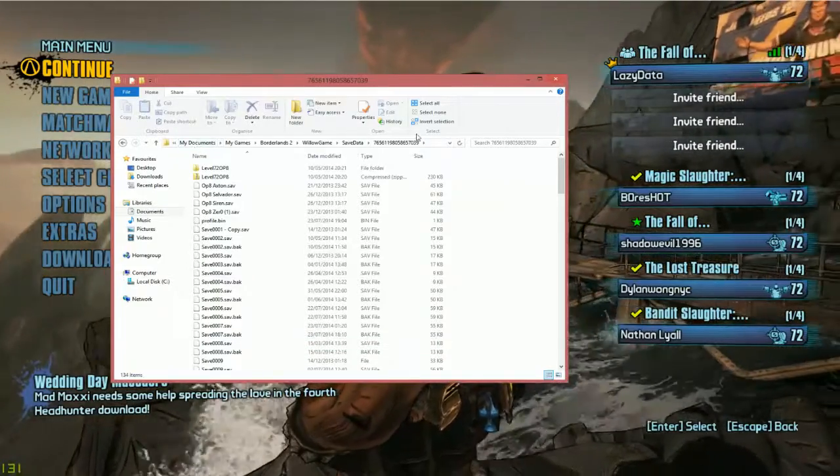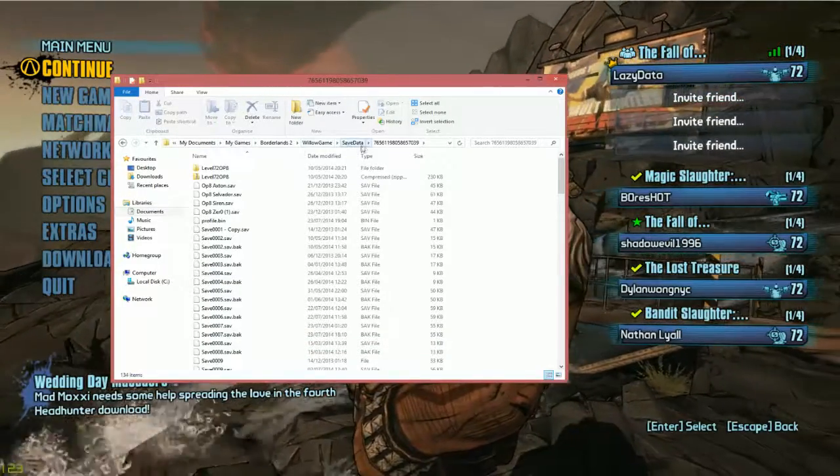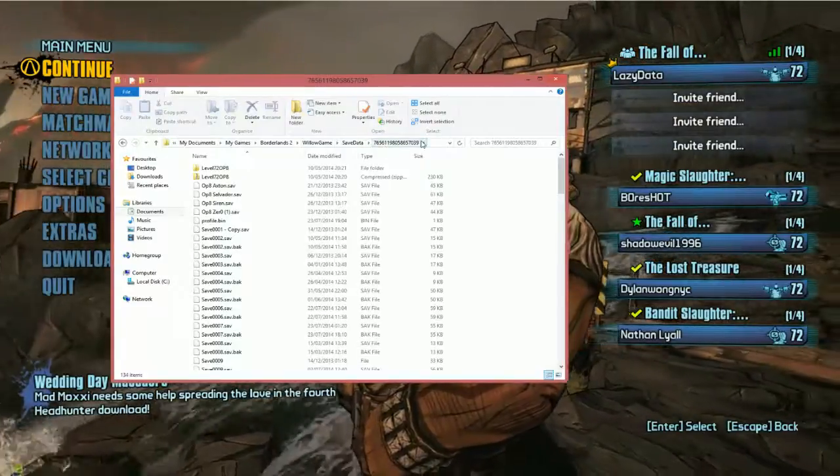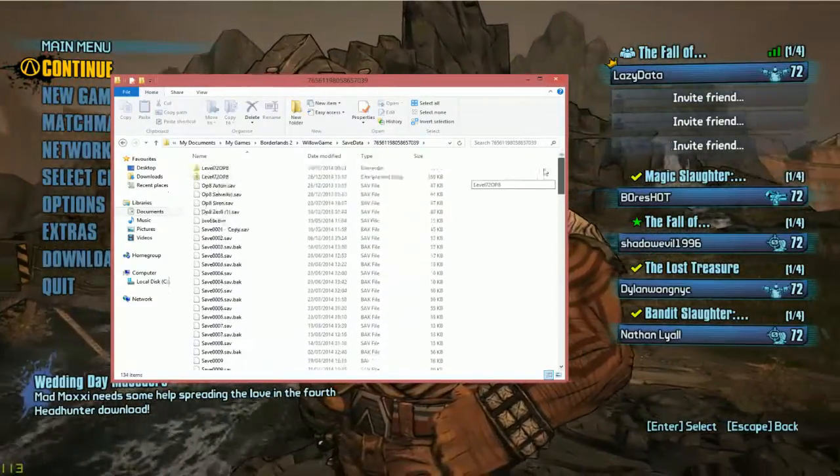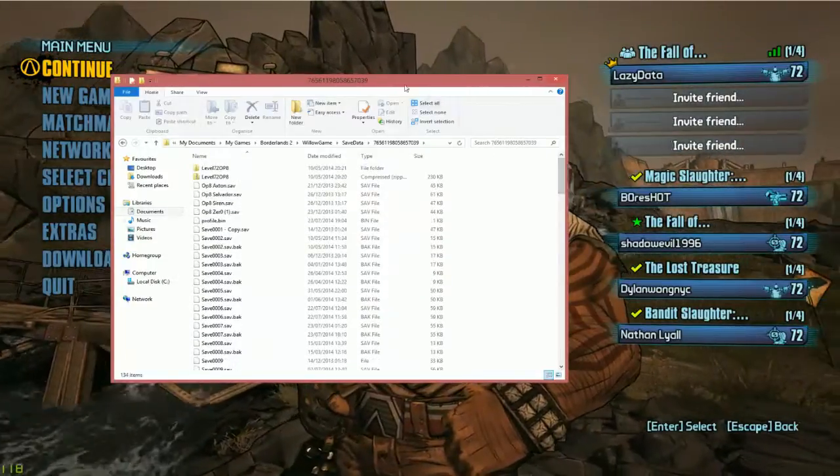Just follow the path: My Documents, My Games, Borderlands 2, WillowGame, SaveData. A big bunch of numbers will bring you to your save list. Unless you've changed it, that's what the default should be.